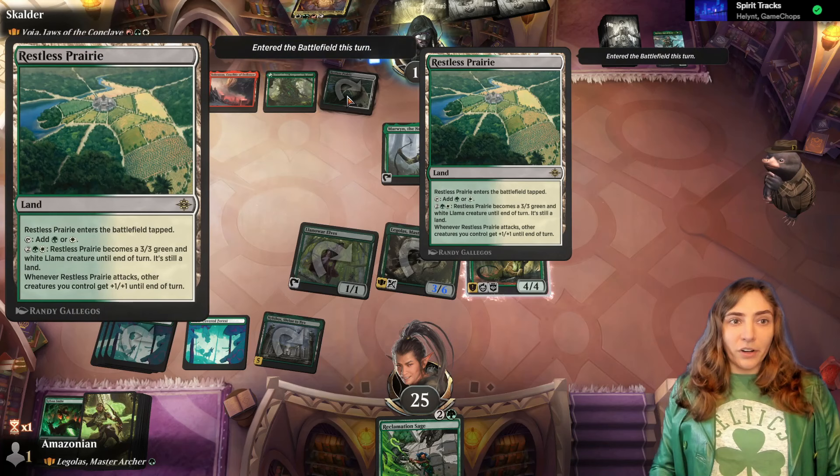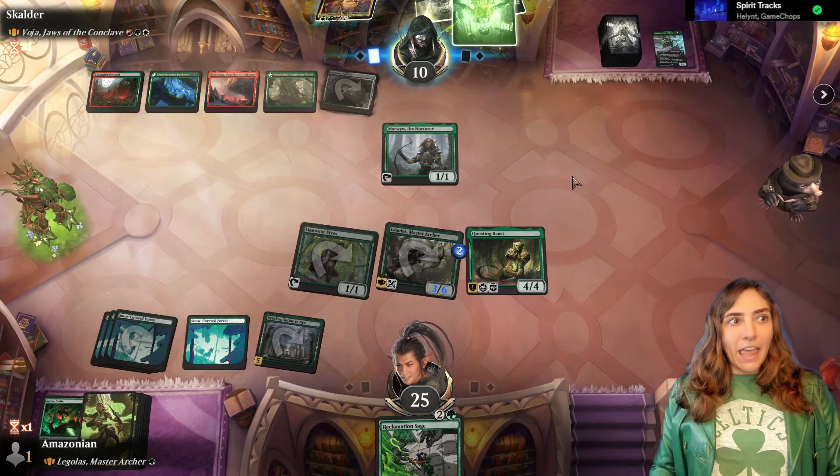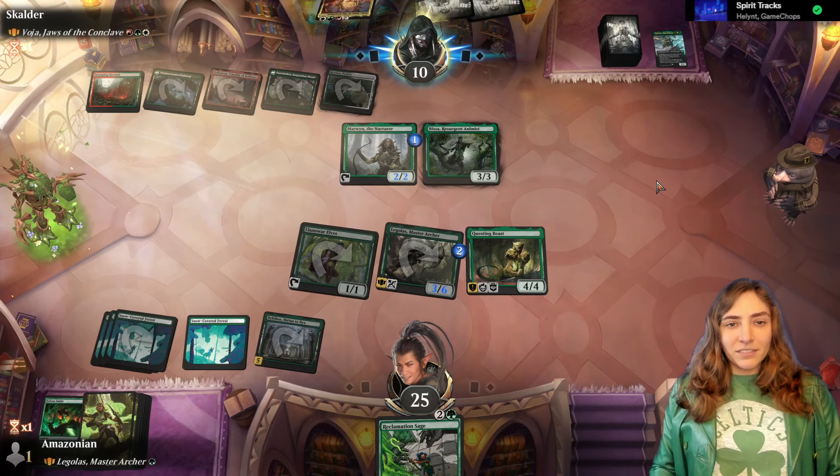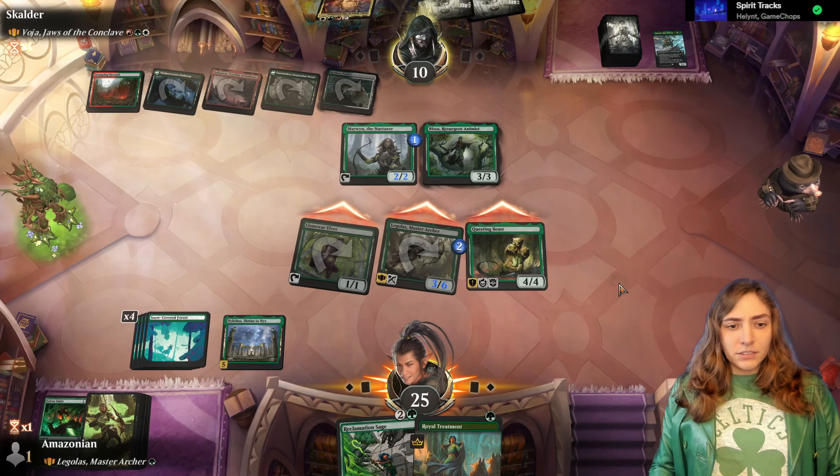We're just out here murdering every elf we see. Die, elf! Die, elf! Marwyn now taps for two mana. Royal Treatment, Rec Sage. I'm just going to go in with all of these — every last damage counts when we're just trying to break through the line here.